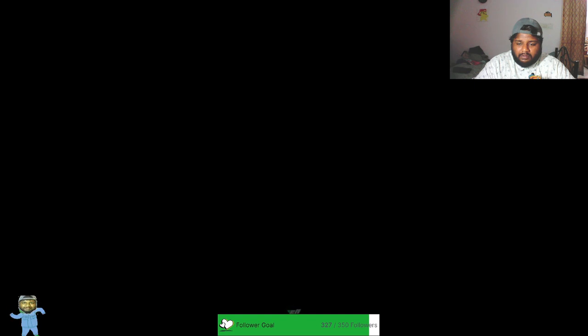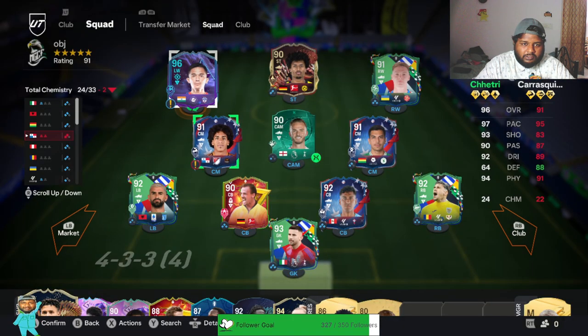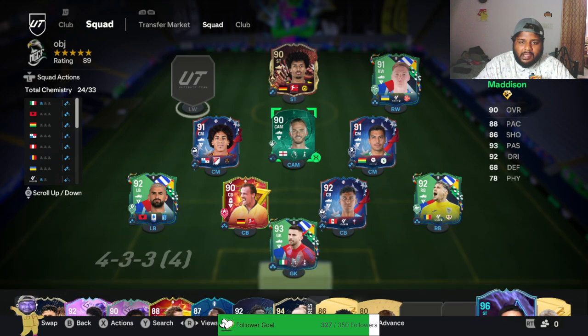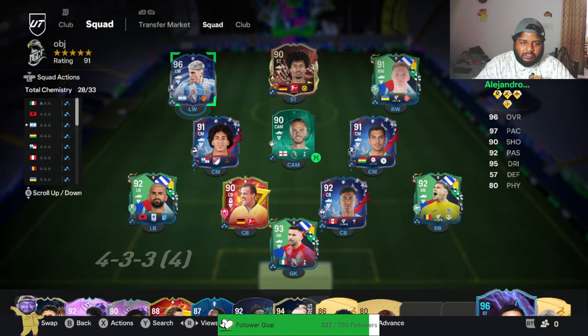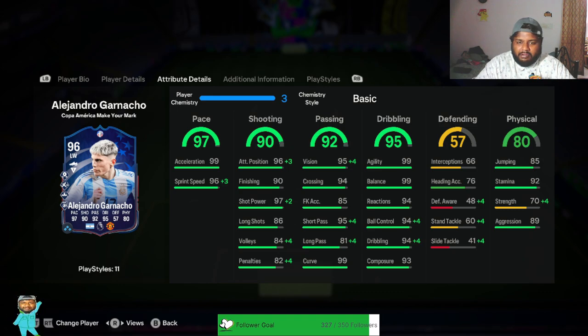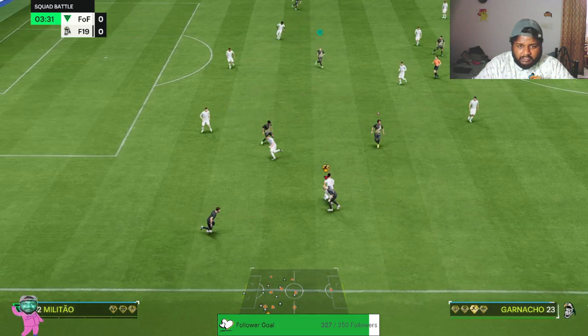I'm just gonna add him at left wing. I'll add Garnacho to this squad and see how he is in game. We are not putting any chemistry style on — we'll just let the card do its magic. With the chemistry style boost you get +4 and +3 on everything, so he ends up with 99 short pass, 99 curve, and 99 pace. This is insane.